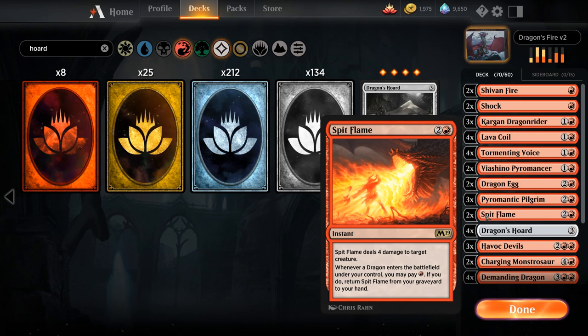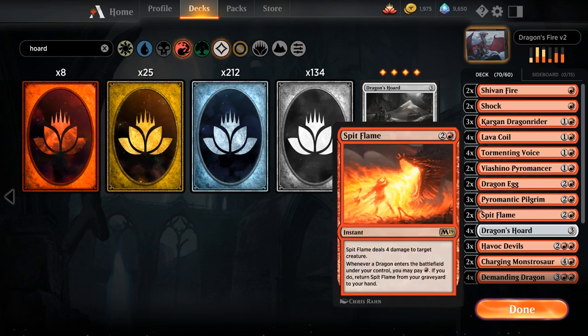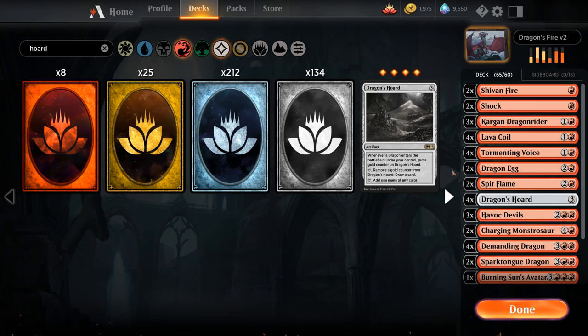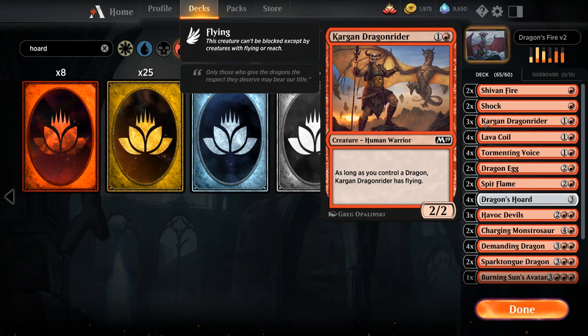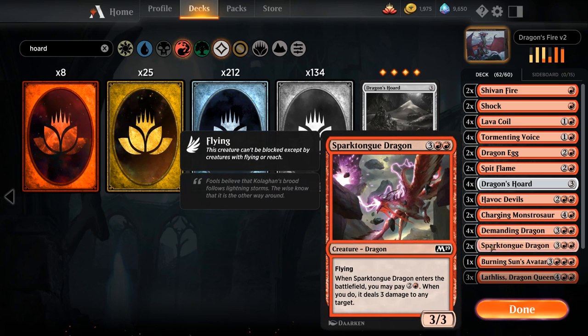We need to make 10 cuts to go back to 60. We cut Paramantic Pilgrim, Vashino Paramancer since it fits better in a burn strategy, and Kargan Dragon Rider since we're not interested in a 2-mana 2/2. Despite having some dragon synergy, Sparktongue Dragon can go as well since we've replaced it with the much better Demanding Dragon. We're back to 60.